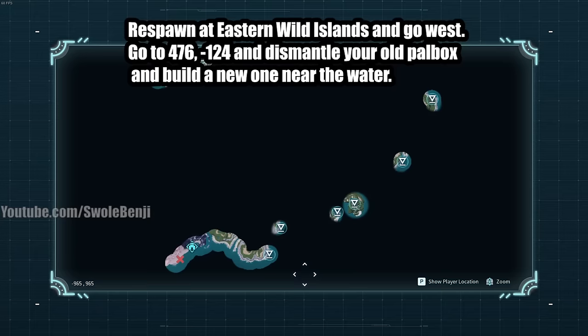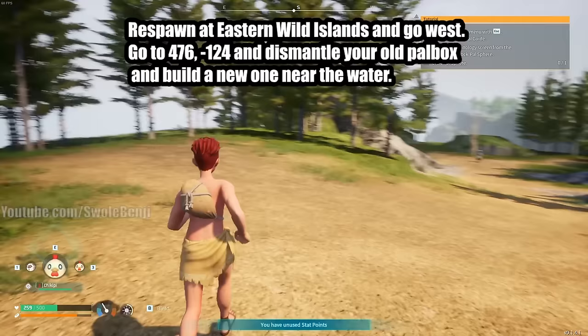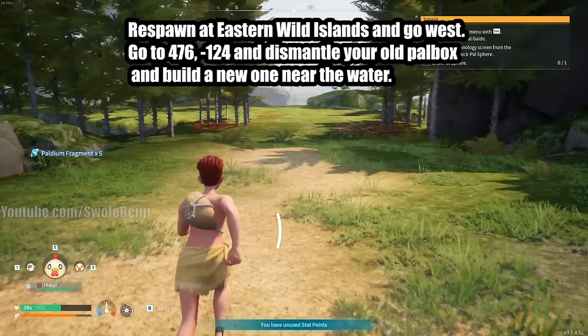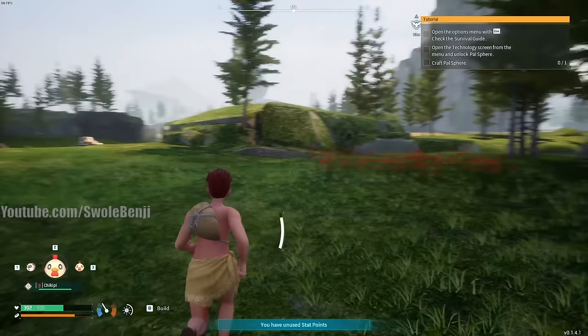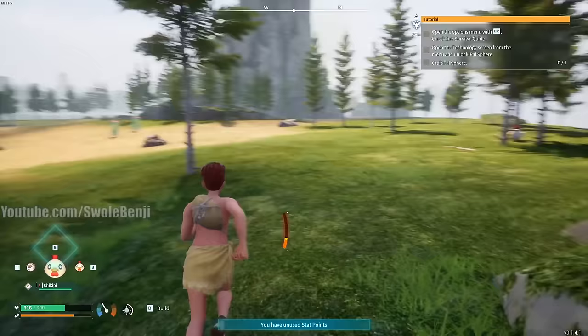Respawn at Eastern Wild Islands and travel west. Curve around toward the desert runaway NPC to avoid a chasm. Your destination is coordinates 476, negative 124. You can talk to the NPC for free palladium fragments if you want, but it's not necessary. Continue west - it's a short walk and I'll walk you through it.